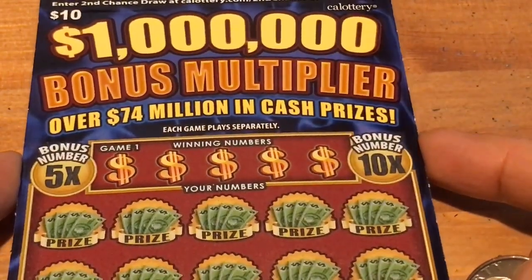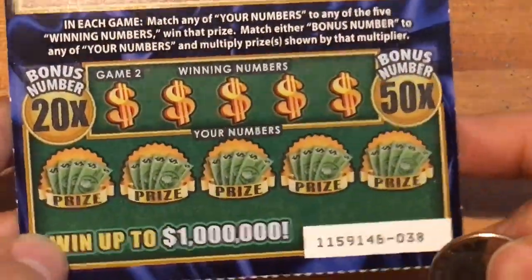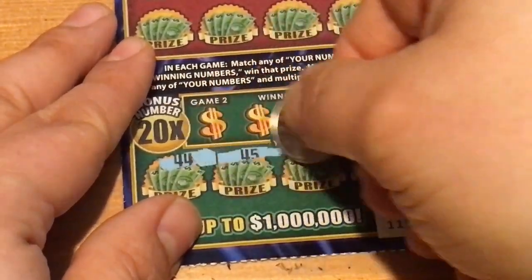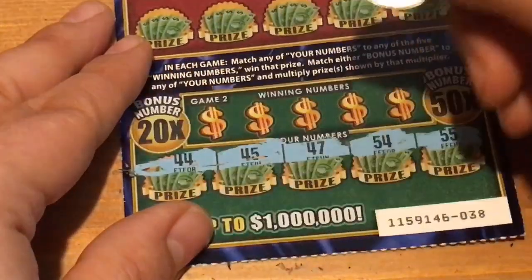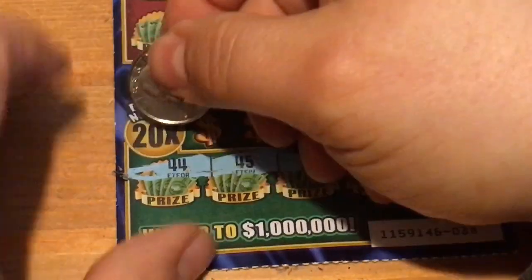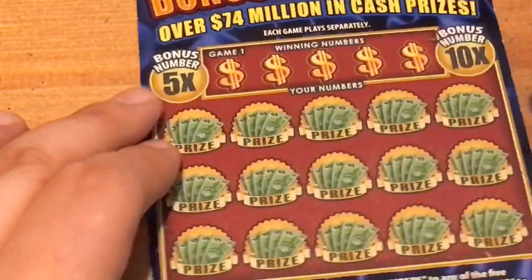We got a 5 and 10X number, a 20 and 50X number. Ticket number 38 and 39 is what I picked up today. Odds are 1 in 3.30 for any prize, 1 in 4.11 for cash. Let's do the bottom part first — see what our numbers are. 44, 45, 47, 54, and 55. The 40s look pretty good. Let's see if we won a 50X. 48 — we have all those 40s but no 48. Let's try the 20X: 52. No big multiplier. Let's look on top to see if we can match a 5 or 10X.